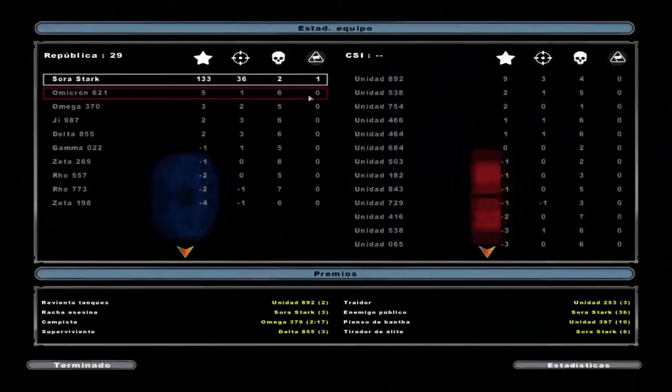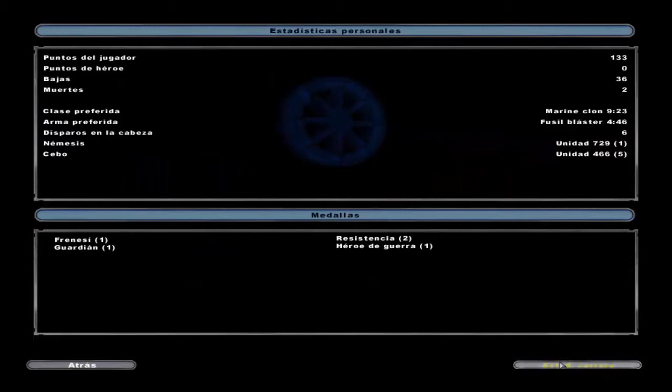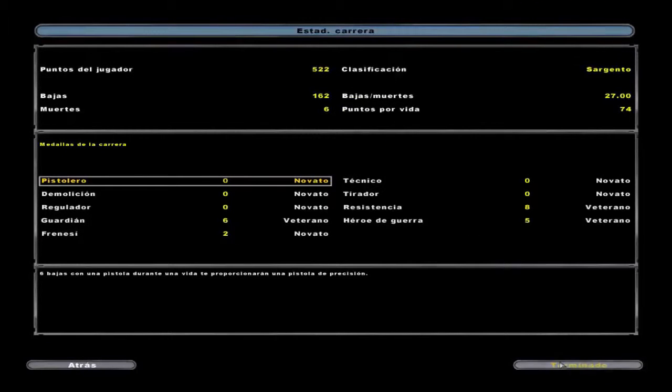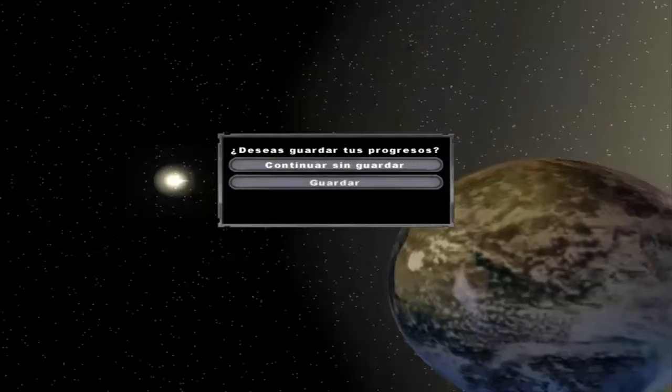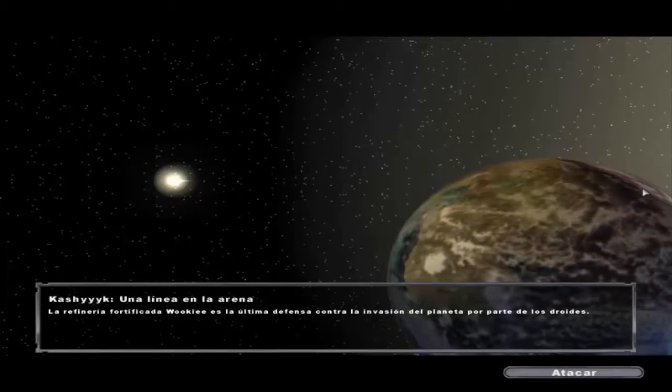Ahora es cuando empieza la chicha de verdad. Con tantos clones, yo no me quejaría mucho. Y ahora es cuando abajo va a comenzar la cosa. 133 puntos, 36 bajas, me han matado dos veces, y la banderita por el holocrón de Kashyyyk. Ha ido todo a la perfección. Aquí lo vamos dejando por ahora; ya en la siguiente entrega vamos a bajar a la superficie de Kashyyyk para afrontar una de las batallas clave de las Guerras Clon. ¡Así que ya nos vemos en la próxima entrega!